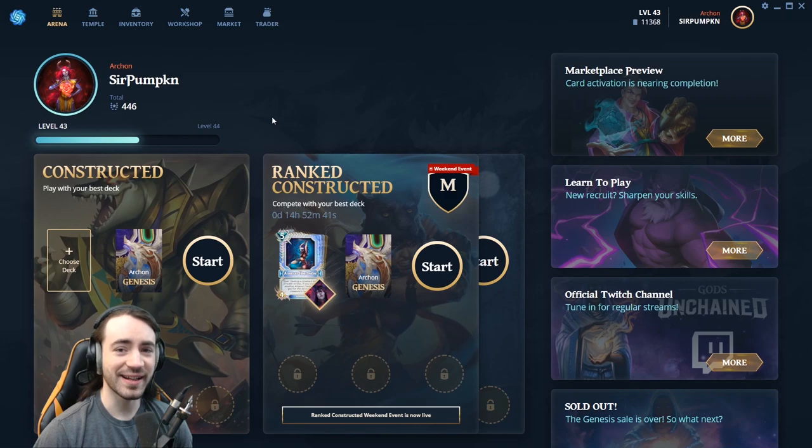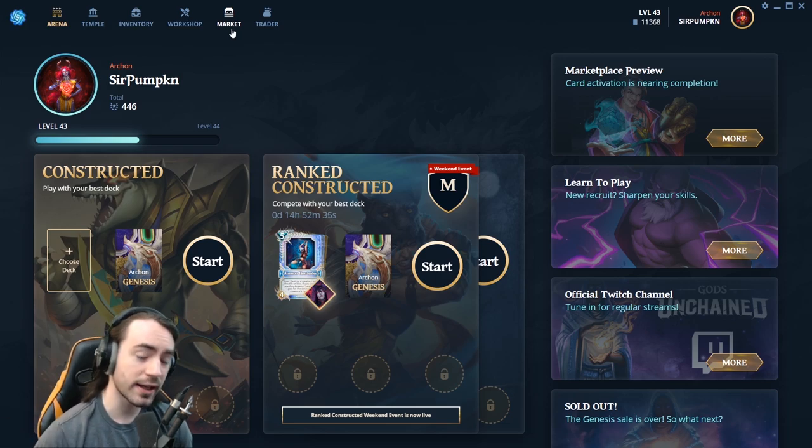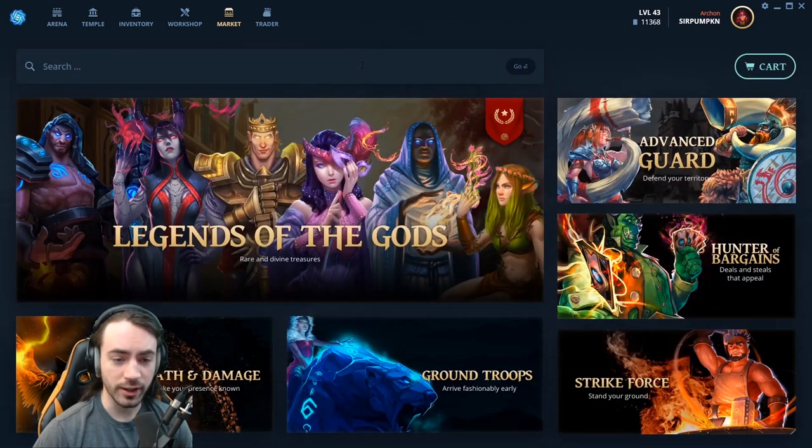Hello everyone, my name is Sir Pumpkin and today I'm going to be going over the basics of trading on the market. To get to the market you're going to need to be in the client and click on the market tab right here.